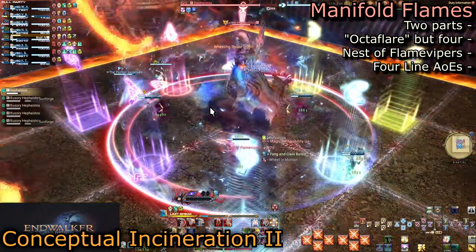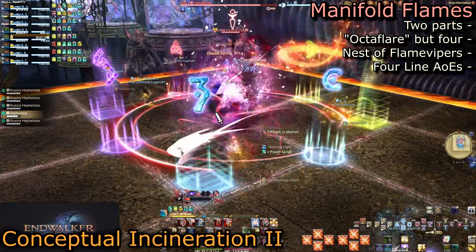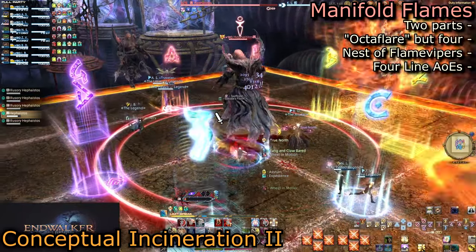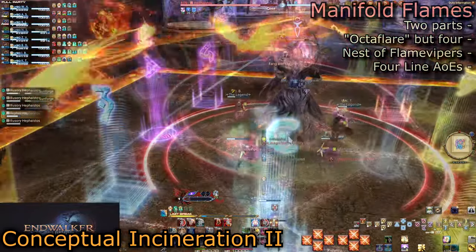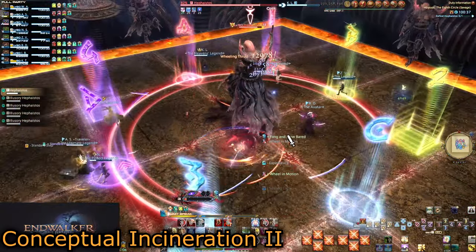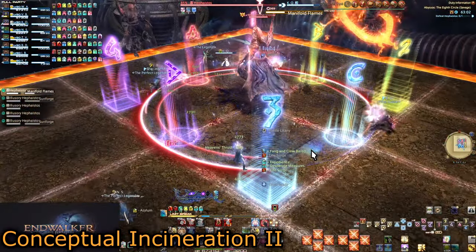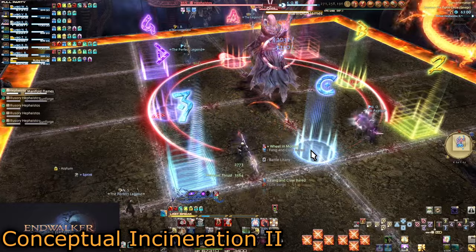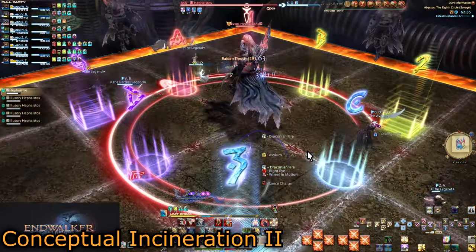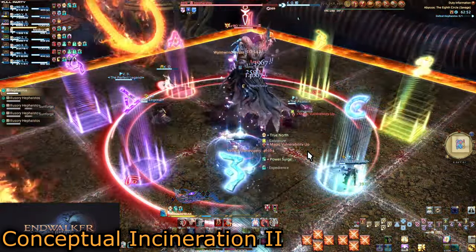Manifold Flames will be cast while dodging the first Sunforge — it has two parts. First, spread out: all DPS or all support will be hit with Haemethios' Flare. All players of the role who were not hit need to move into the boss to bait four line AoEs — Nesta Flame Vipers, based on the closest players. Try to aim these at intercardinals, while the players with flares go to cardinals outside of his hitbox. The four undamaged players will get a Flame Viper. Heal up for the second pair of clones.